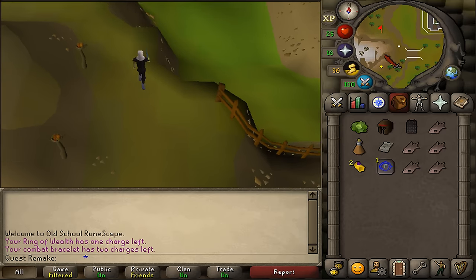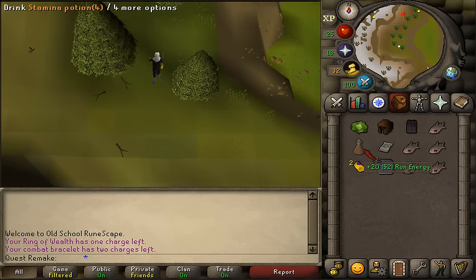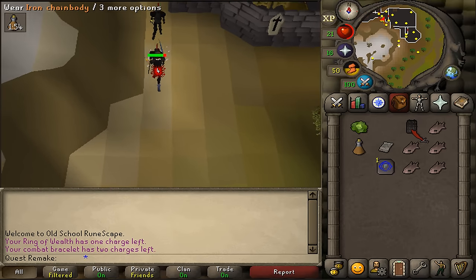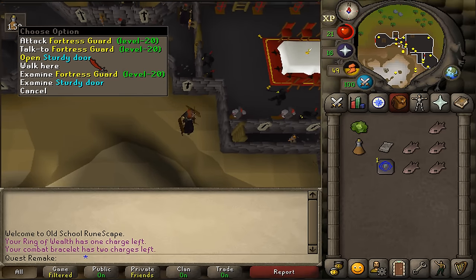At the Ice Mountain, go north, and keep going north until you reach the Black Knight's Fortress. Equip your bronze medium helm and iron chain body. Keep going north until you see the door, and open the sturdy door.